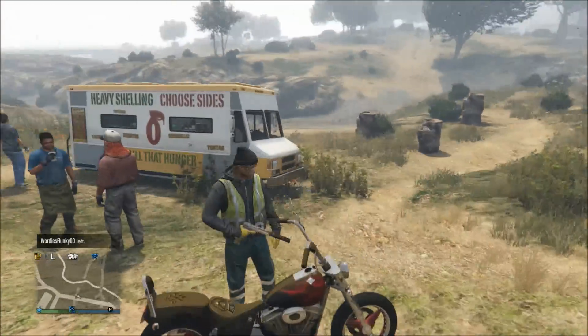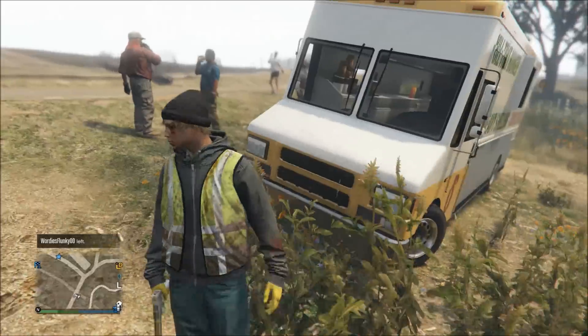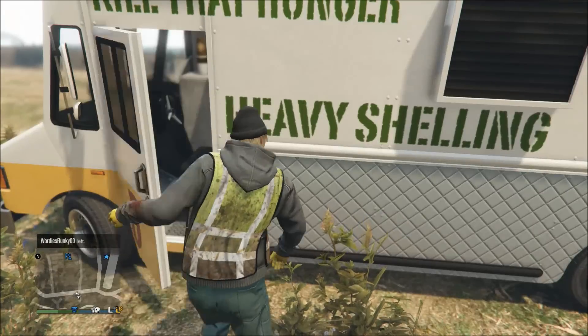From there you can just take the vehicle — there's nobody inside of it, and none of the civilians seem to care at all when you get inside. They don't run away or anything. That's pretty much all you have to do to find the taco truck in Grand Theft Auto 5 Online.